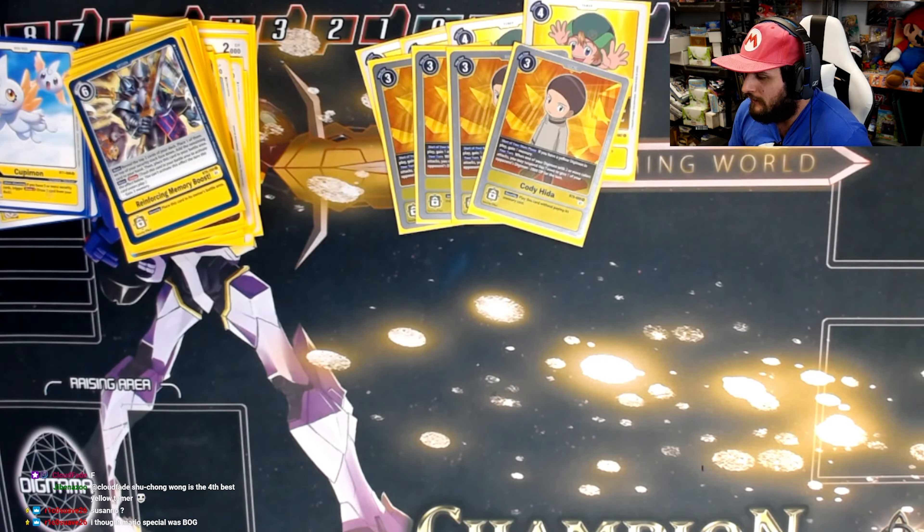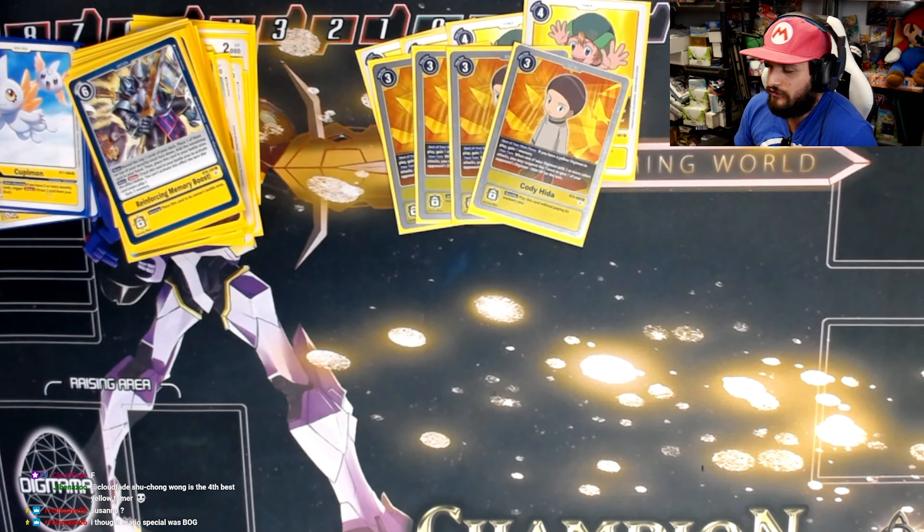Cody says: at the start of your main phase you gain a memory for each yellow Digimon on your shield, and during your turn if you swing with something of two or more colors you can suspend it to give something minus 2,000 DP. Conveniently, we're playing Rapidmon now — it combos with Rapidmon and also with Rise Greymon X Antibody. If you're just short on damage, Cody might get you there. Four copies for the extra memory gain.